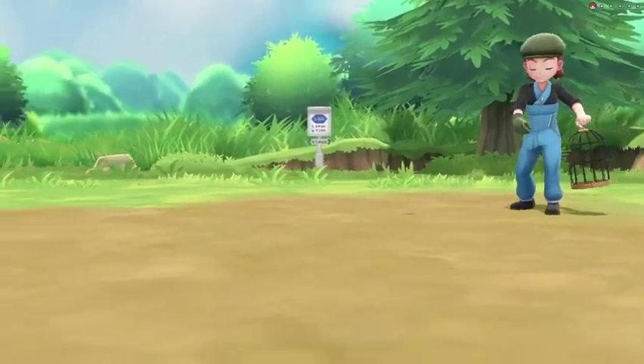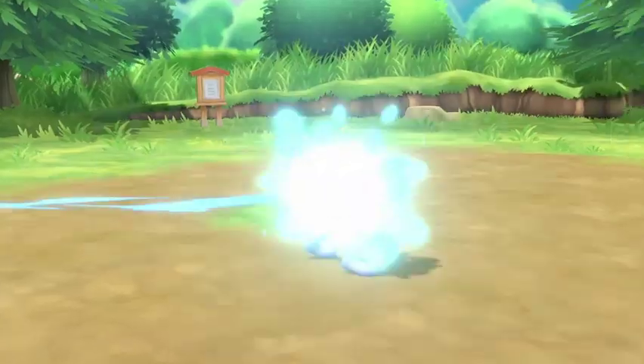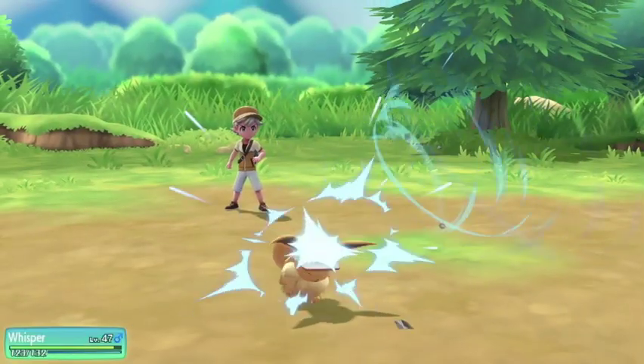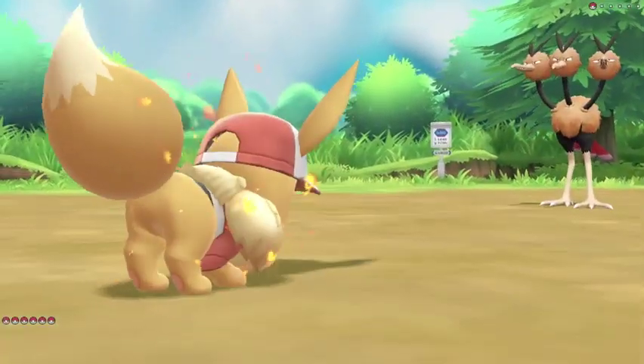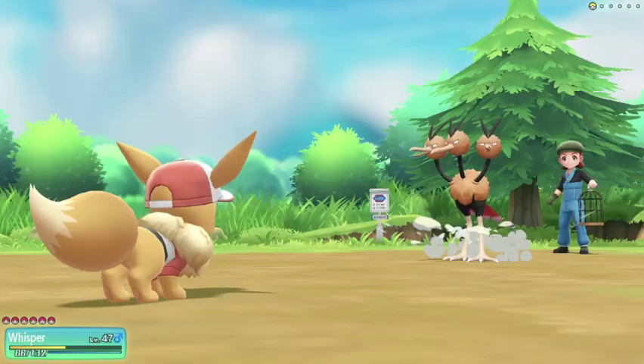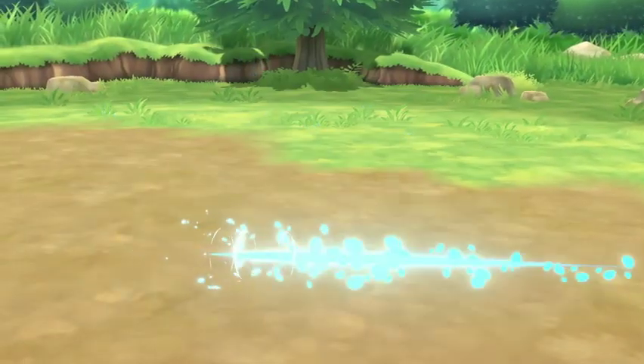Let's finish off all these trainers before we head on to the gym. A Dodrio — so let's quickly switch into Whisper, as that would have been a super effective Drill Peck that Makita would have taken — not worth the risk. We burn it, it uses a Jump Kick which doesn't do too much because of the burn, and a second Sicy Slide will take it out.